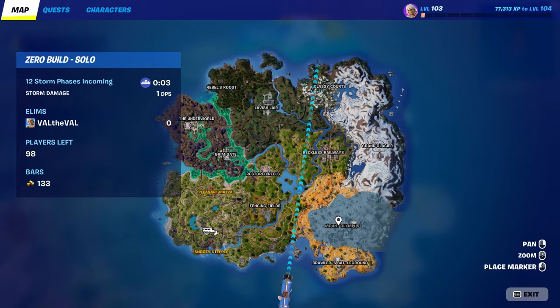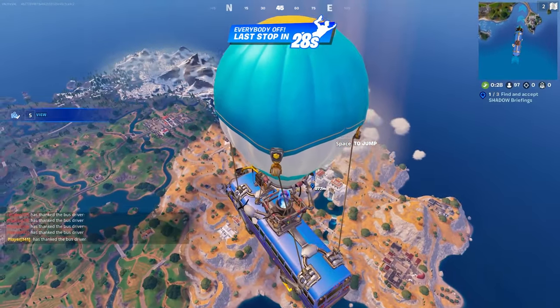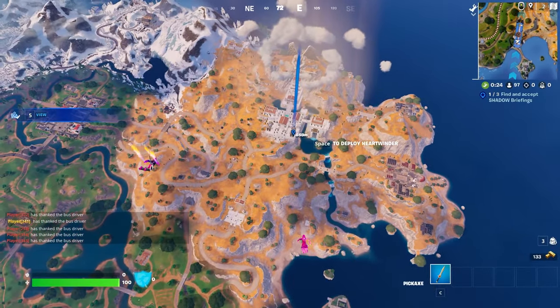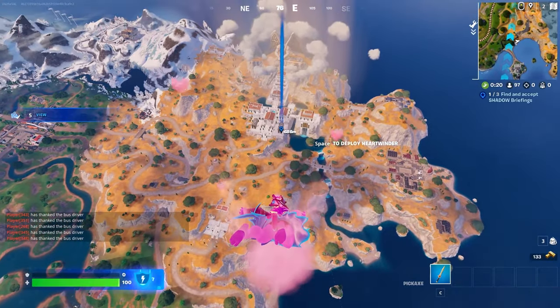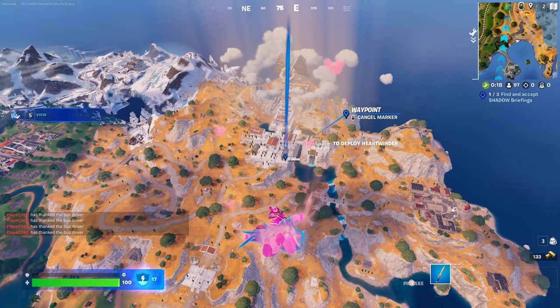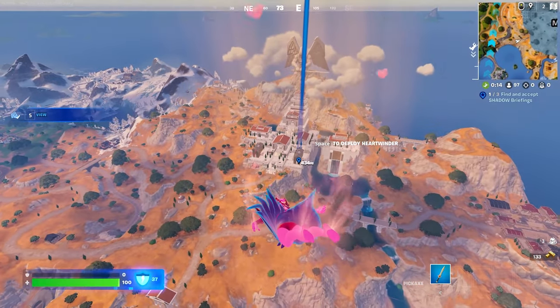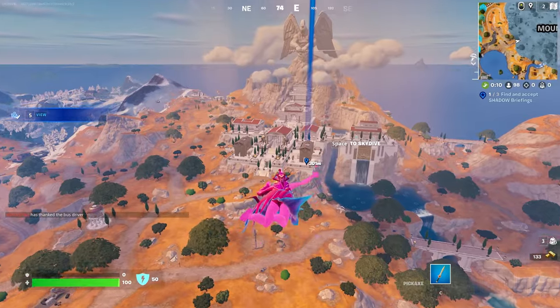The last place we have yet to explore is Mount Olympus. I have a feeling the second I touch the ground here all hell is going to break loose. I think there's a boss here too — I think all of these new POIs have a boss, a medallion, and hopefully a mythic weapon that drops.